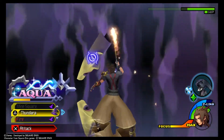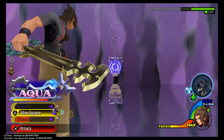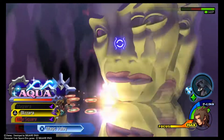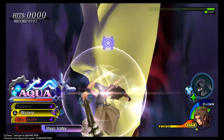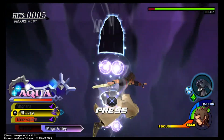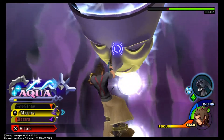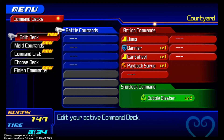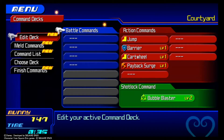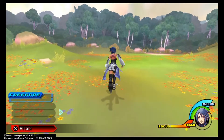Now we are in the Dwarf Woodlands and the challenge officially starts, as we are now given the tools to beat Birth by Sleep without attacking. After taking away all of those ways to attack, we are basically armed with nothing as we don't have access to most of the things in our deck. The challenge includes not using any battle commands, but that leaves us with all of the action commands at our disposal. Two very important action commands will aid us in this challenge.